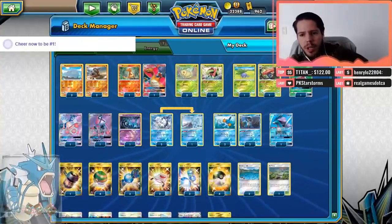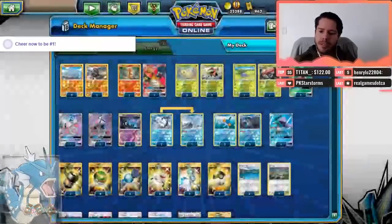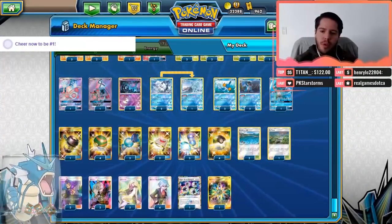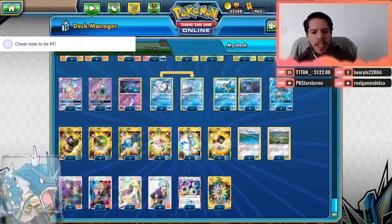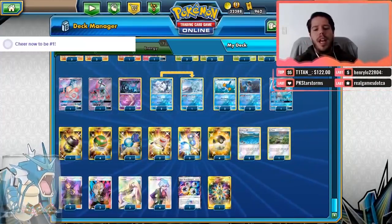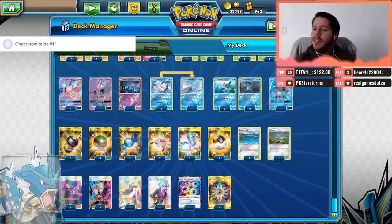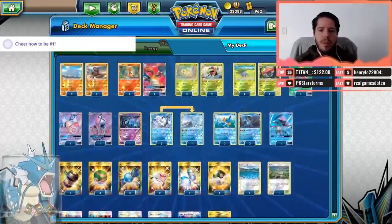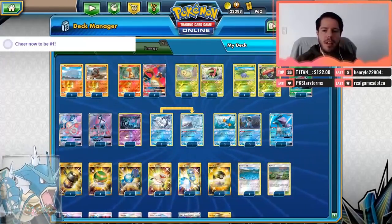How is this deck going to work? We have a 2-2 line of Swampert so that Power Draw gets us the cards we need. For our supporters, we have 4 Steven's Resolve so we can get going and pick the cards we need. We have Triple Lusamine to recycle the Stevens and the Acerolas. We have 2 Gladions in case we prize the Super Boost Energy, which is crucial, and even the Rainbow Energy — because placing one damage counter and then Acerola picking up the Rhyperior is how we recycle the ability.